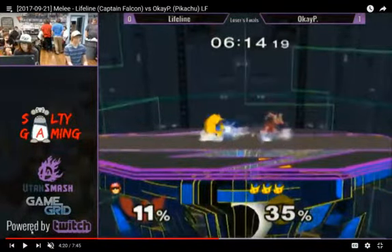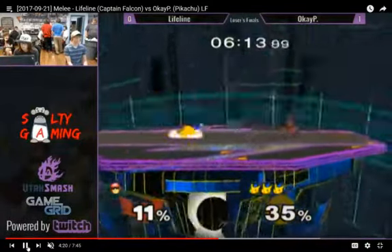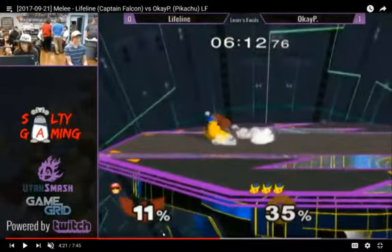So he gets this cross up Nair, tries for this turnaround up smash, but the Captain Falcon dashes out of it. And tries to react with his own knee, which OKP dashes out of, and then comes back in with a quick grab.